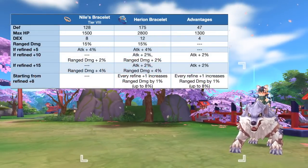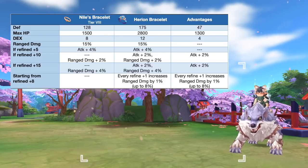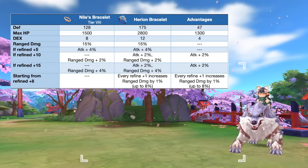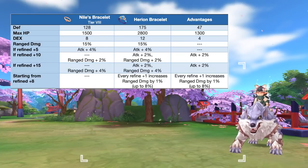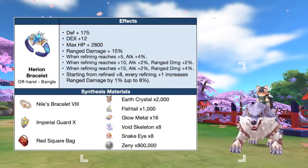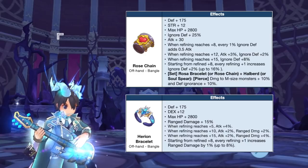Up next we have the Hirion Bracelet, which is the synthesis of Niles Bracelet. This offhand significantly boosts range damage, which is important for ranged physical classes. In comparison to a tier 8 Niles Bracelet, the Hirion Bracelet will grant extra plus 47 DEF, plus 1300 max HP, and plus 4 DEX. Refining it to plus 10 will grant a total of 20 range damage and 6 attack, while refining it to plus 15 will grant a total of 29 range damage and 8 attack. Here are the needed materials for synthesizing the Hirion Bracelet.